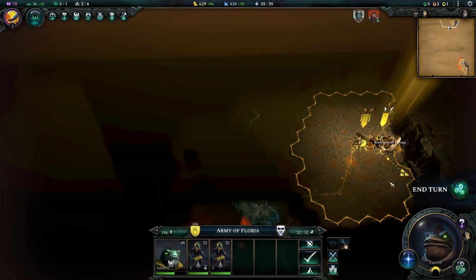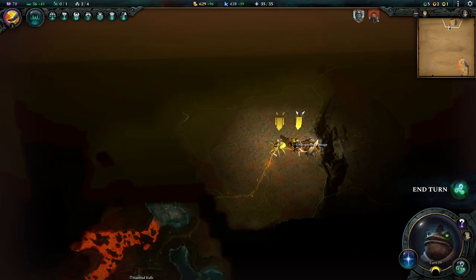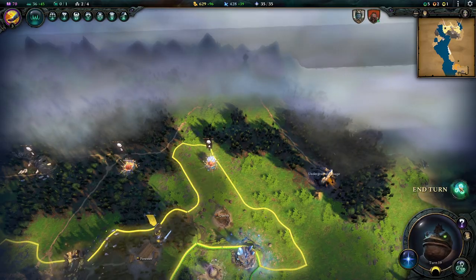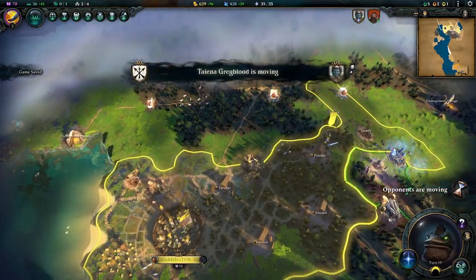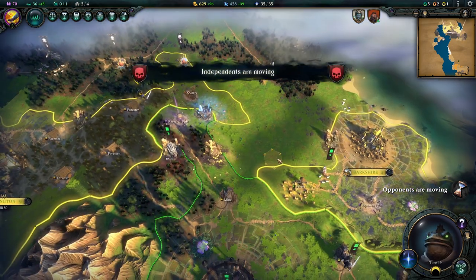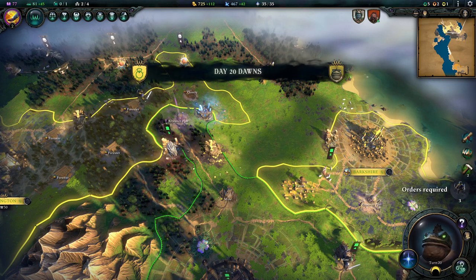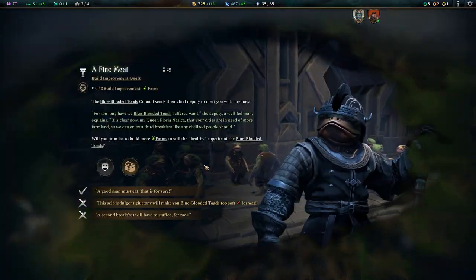Let's go down here — nothing there. We're just going to forfeit the remaining movement because I want to keep the armies together. We'll just do another turn. And there we go — a new day dawns.